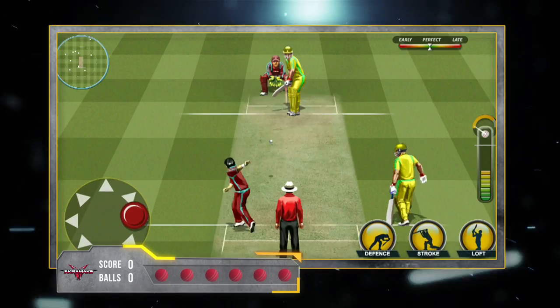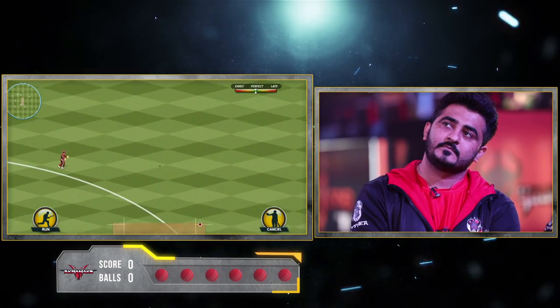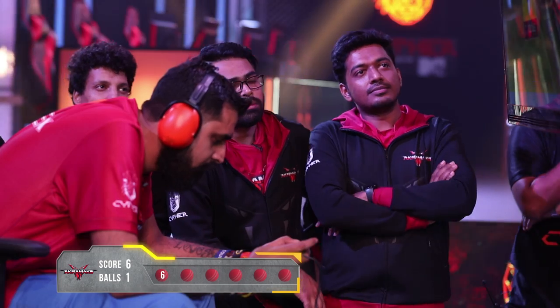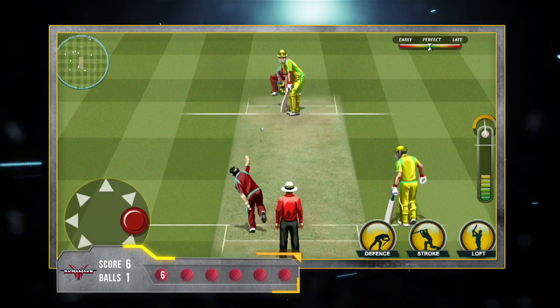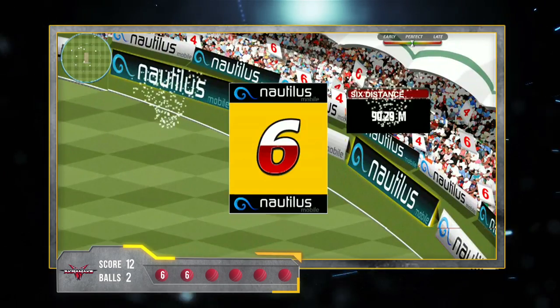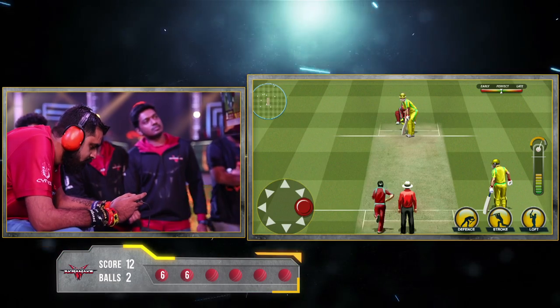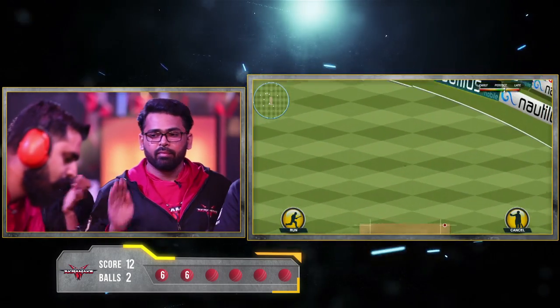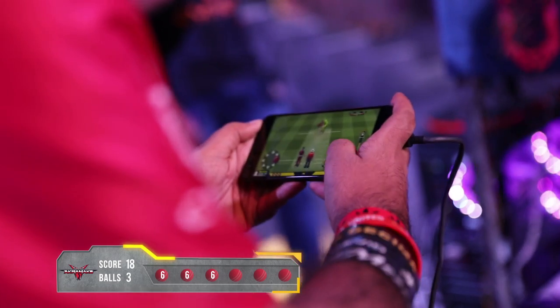The first ball of the over and that direct hit into the stance — it's going for a six. Six more, just a flick of the wrist. And that's huge, that's a biggie, it's out there. Three balls, 18 runs.